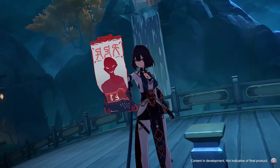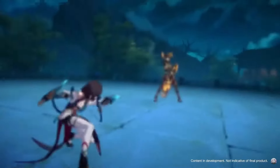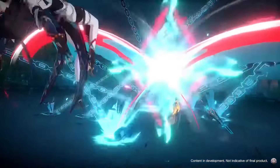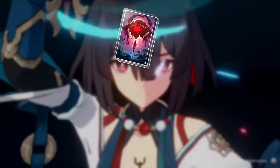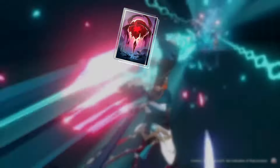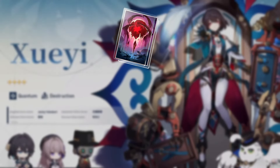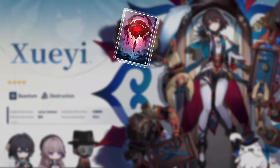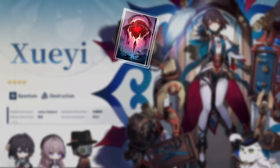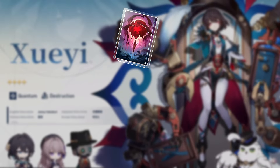So now let's move on to her optimal build. Starting with light cones, generally The Fall of an Aeon is going to be her best in slot at R5 — it's a free-to-play weapon so I would assume you'll R5 it. It's going to give you attack and it's very easy to proc the weakness break effect, giving you damage increase, which is pretty good. I don't really see any reason to use anything other than that.